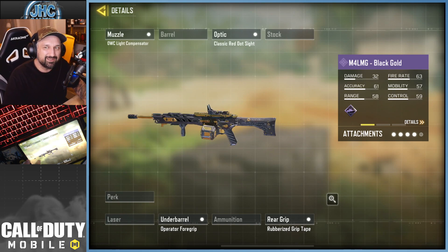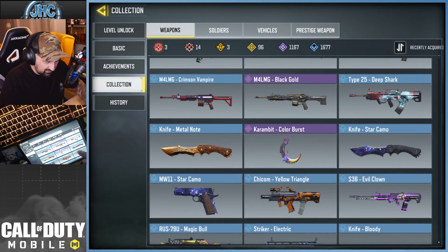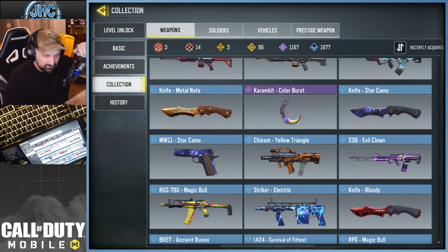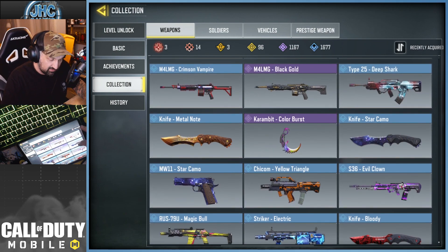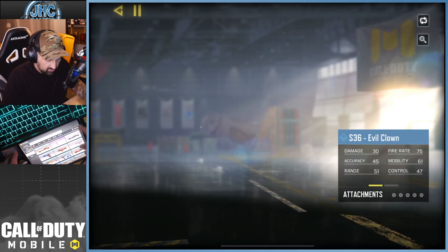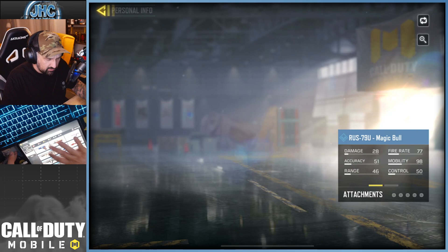My first Black Gold — I think it was from the credit shop, 20,000 credits. That was a big deal back then. Nowadays if you've been playing a long time you have credits, but it was my first big purchase in the credit store — big enough to make a video about it.